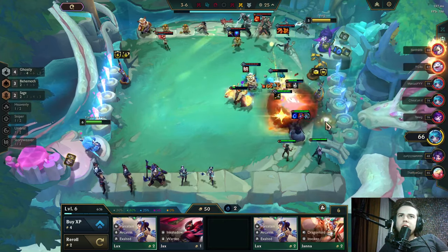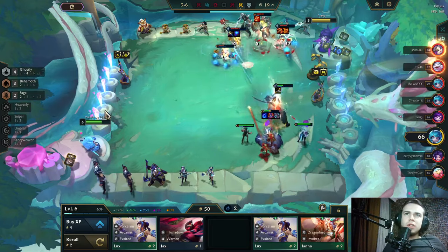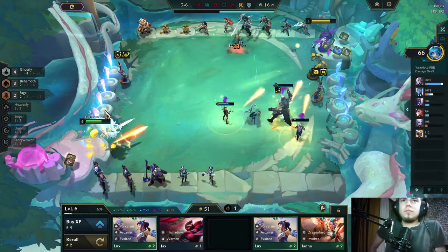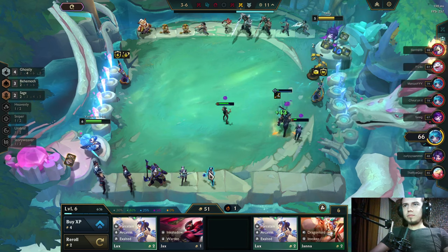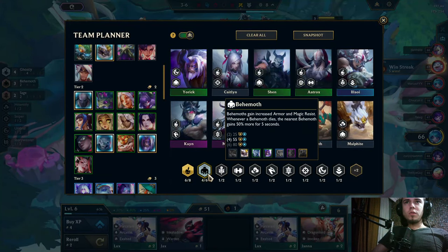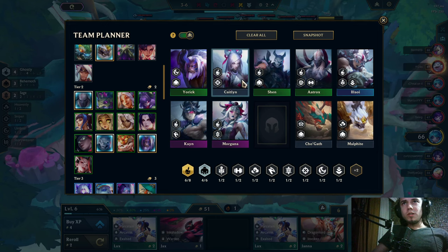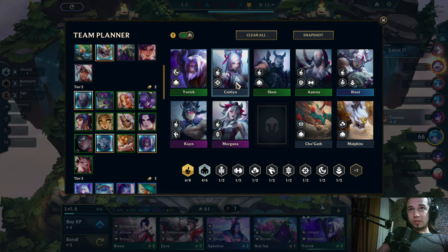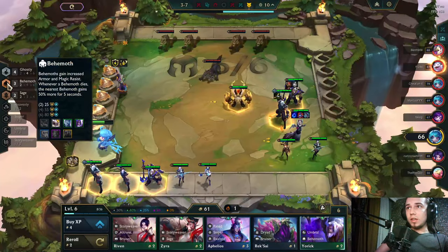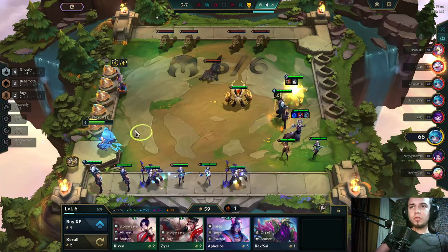Shen will support Morgana, and Shen has Omnivamp thanks to Sage as he is in the second row. That was a nice fight. This will be four Behemoth and six Ghostly — we take one Ghostly unit out and make the others Behemoth with the emblem. And I fill in Thresh plus one Behemoth, and that's GG.